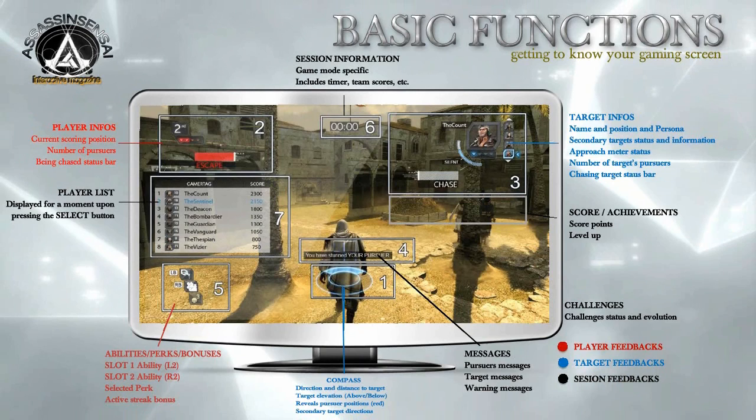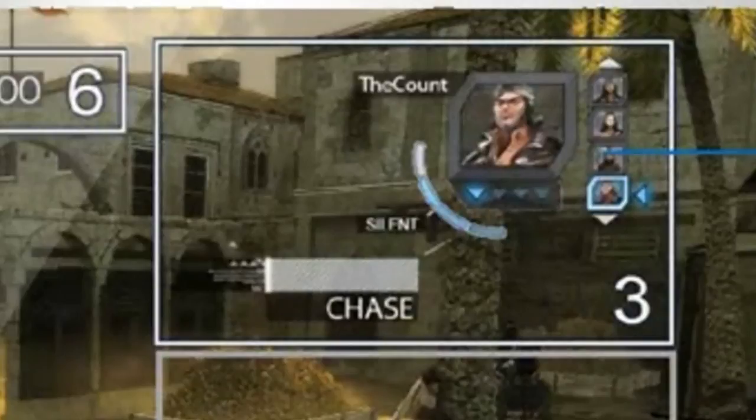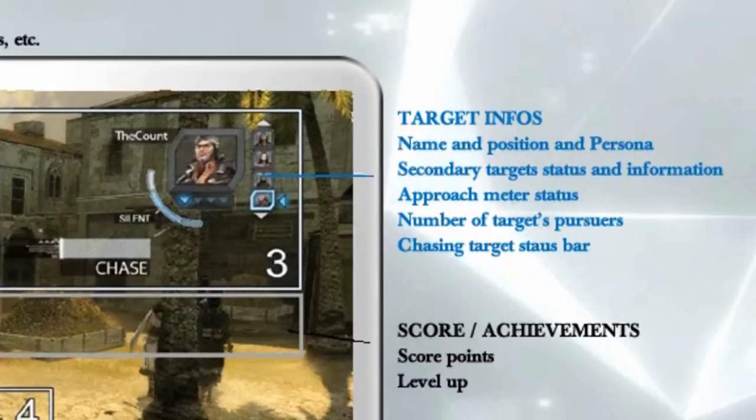On the top right side of the screen, the chase status bar indicates how far or close you are from a target you have initiated a chase with. You will also find the name, position, and persona of your target. If you have more than one target, these will also be displayed with a smaller avatar as a secondary target.